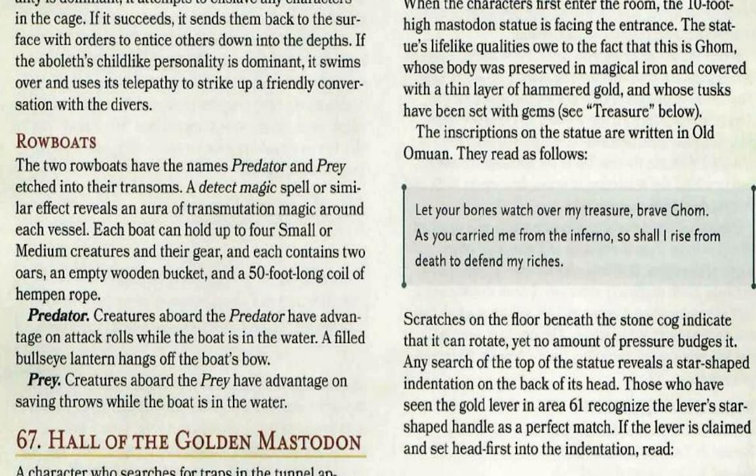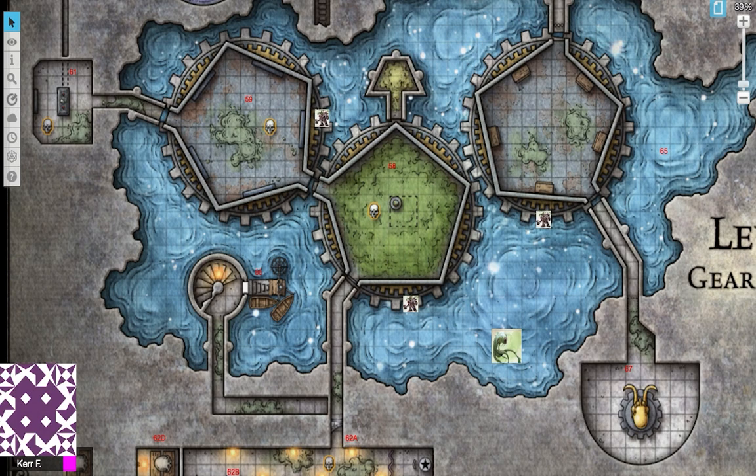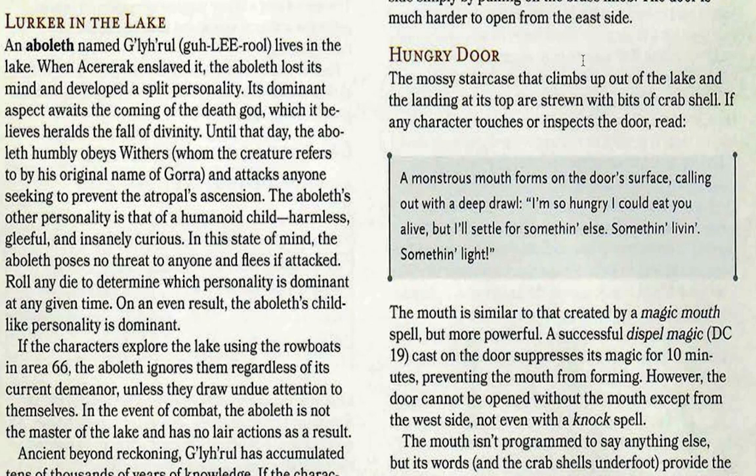If your characters are aboard Predator, they have advantage on attack rolls while the boat is in water. This is recognised by a bullseye lantern hanging off the boat's bow. Creatures aboard the Prey have advantage on saving throws while the boat is in the water. Rowboats can go 50 feet a turn in water and require an action to row — one character must row it. The hull has 50 hit points and the oars have 25 hit points. When your characters walk up the steps they'll see a door. As they climb the mossy staircase out of the lake, they notice the landing is covered with crab shells. A muncher's mouth forms on the door's surface and calls out with a deep drawl: 'I'm so hungry. I could eat you alive, but I'll settle for something else — something living, something light.' Similar to a magic mouth spell, a successful Dispel Magic DC 19 cast on the door suppresses the magic for 10 minutes.